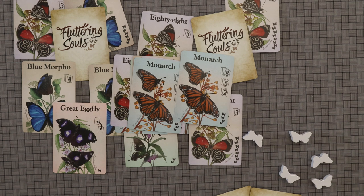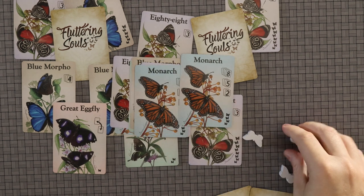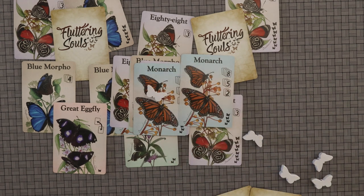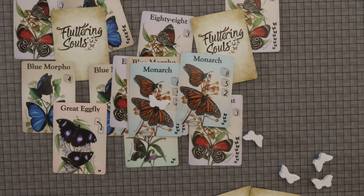And my other quibble is — I've already talked about how gorgeous these cards are — I wish the meeples were as pretty. I feel like that's a missed opportunity. You read the story, The Legend of the White Butterfly, and it's this beautiful story, and then the meeples are just fine. They're nice, they feel good, they're chunky, but I feel like it's a little bit of a miss there.